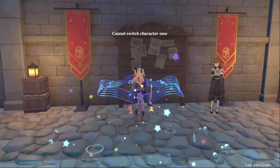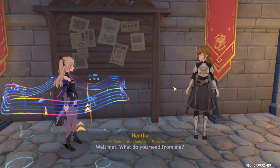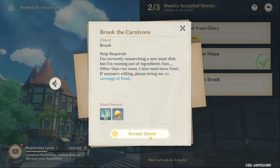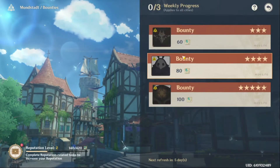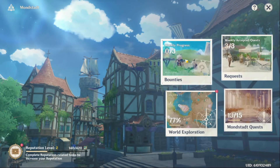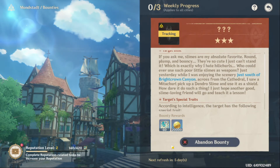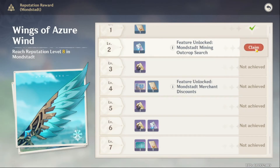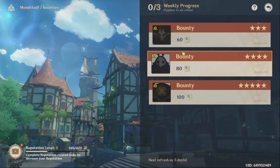If you go back to the reputation NPC there's another quest type: bounties. Bounties have you go to a specific part of the map, use your vision to find clues, and then kill the monsters. Something to note is you can take the same bounty quest over and over, so just take the hardest one — the 100-point one — and keep repeating it. Finish it, kill the monster, come back, do it again. Much better that way.